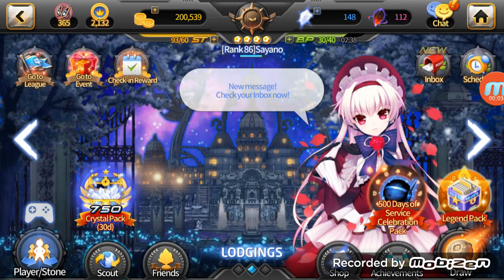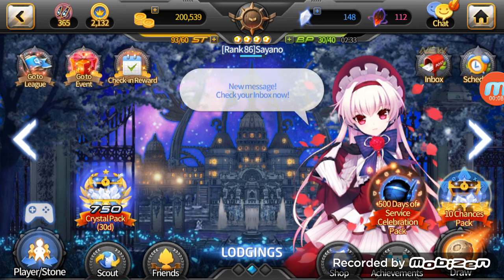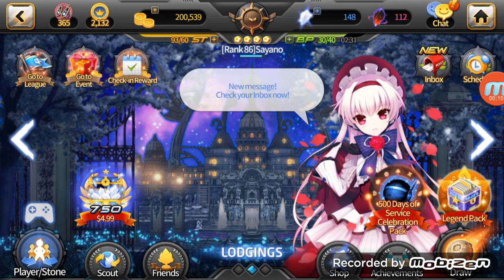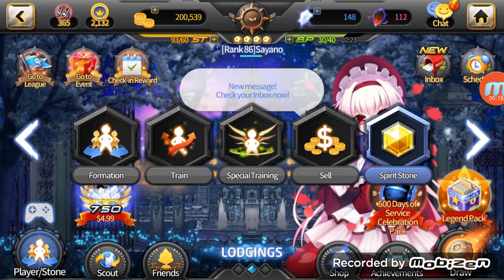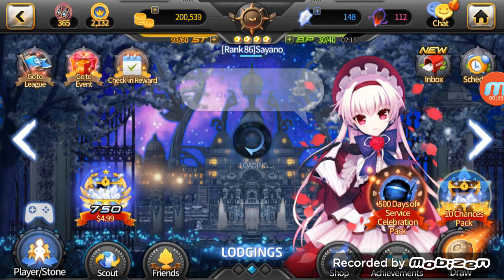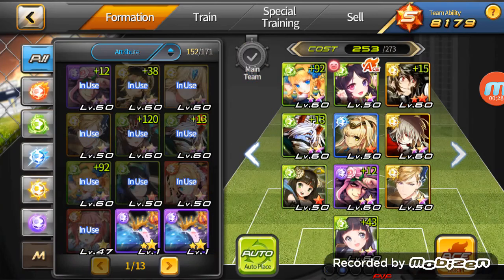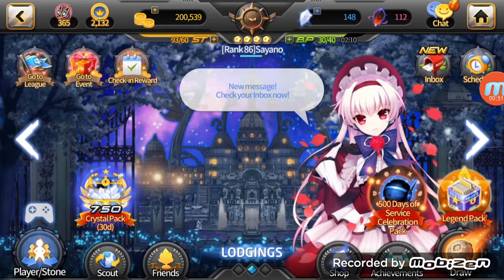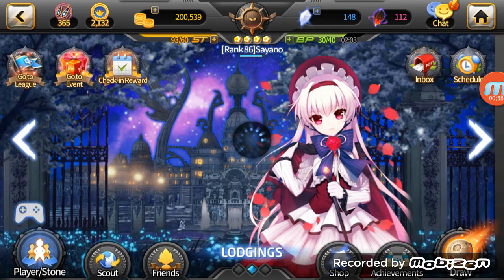Hey guys, Sayana here back with another video of Soccer Spirits. This is the guide, part three. If you missed part one or part two, links will be in the description below. From last time, I wanted to apologize — I said the only good PvP GKs other than Black Tortoise and Jinn, but there is also Acilla. Acilla is also a very good PvP GK.